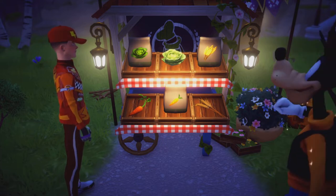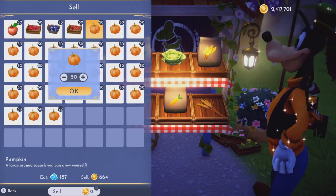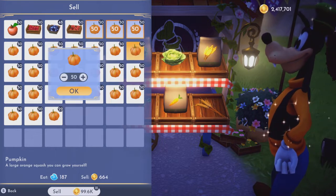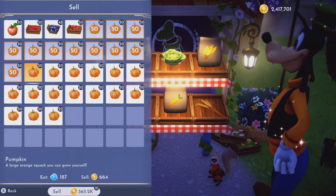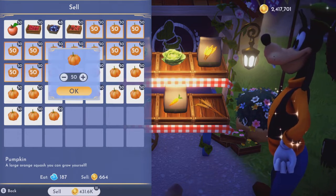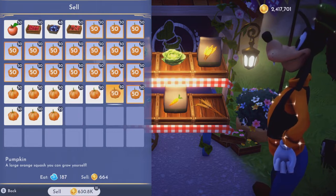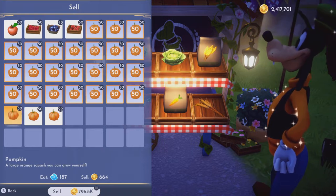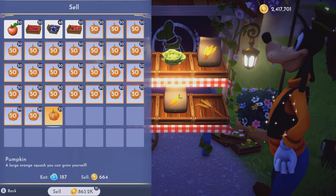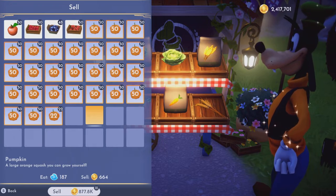If we click sell, you're going to sell all your pumpkins unless you want to keep some for meals — because you do need a couple of pumpkins for some meals. So just from that patch alone, I made 877,800 coins.